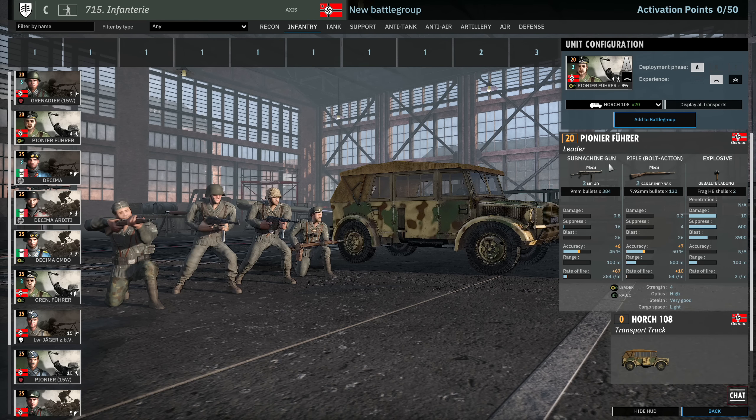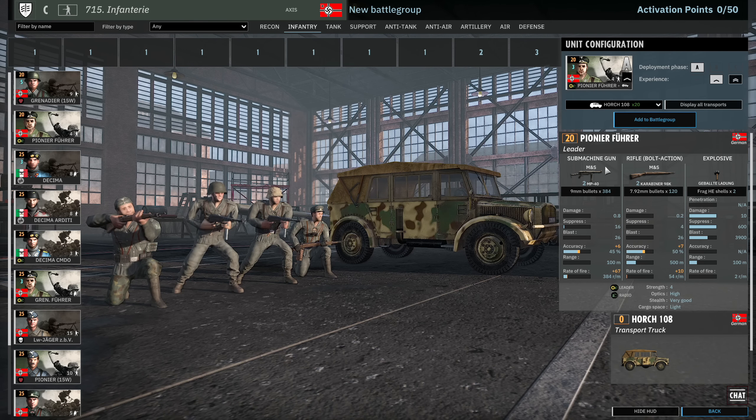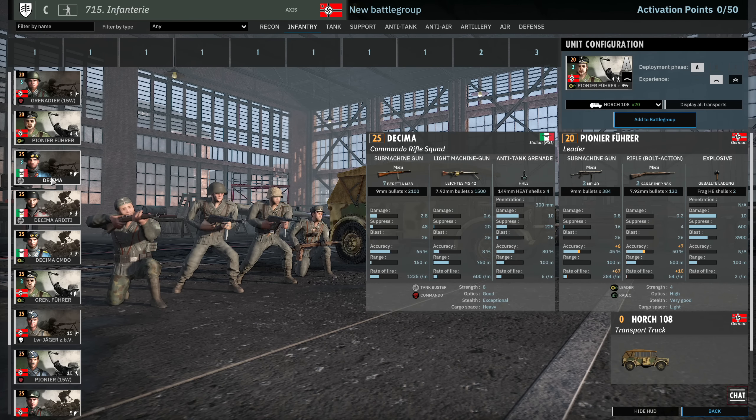Then we have the Pioneer Fusilier. These guys are decent leaders because they can trade well if they get bumped into at close range. The HE can get a kill or two if you bump into a squad that doesn't have close range tools itself — you can actually trade up with these quite nicely. 3 available in Phase A at 1 VET. No interesting transports for them unfortunately.